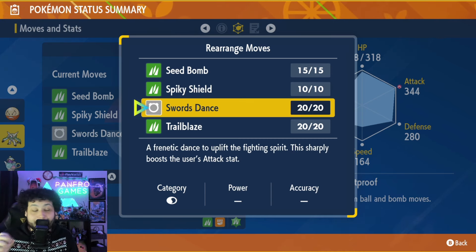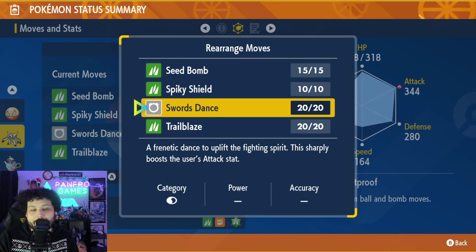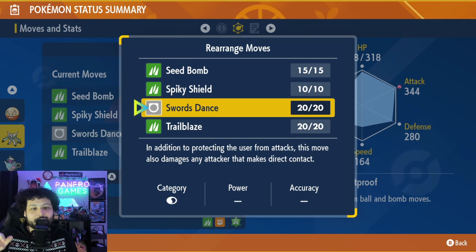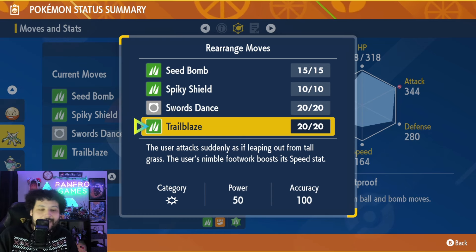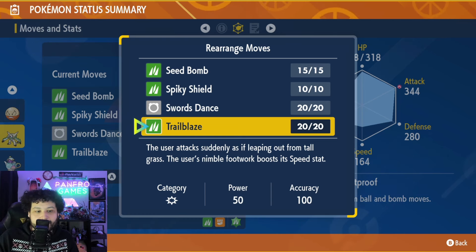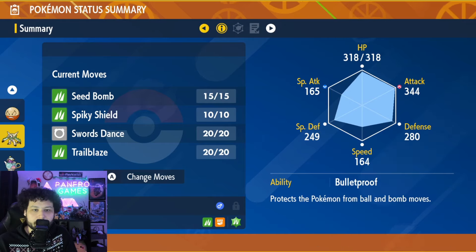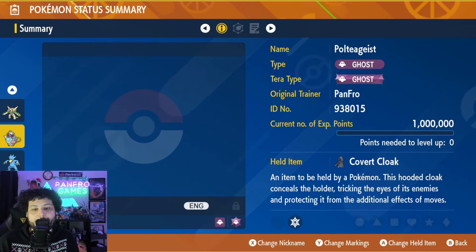Swords Dance is how we set up. We'll be setting up two Swords Dances — sometimes depending on your raid partners you can get three — but you only need two to outpace the damage from a plus-two Venusaur. Trailblaze can be any fourth move you want; it's really these three moves you use the most. Trailblaze is nice if you can outspeed, but it's not necessary. Seed Bomb ends up being more consistent damage and matters more towards the end.